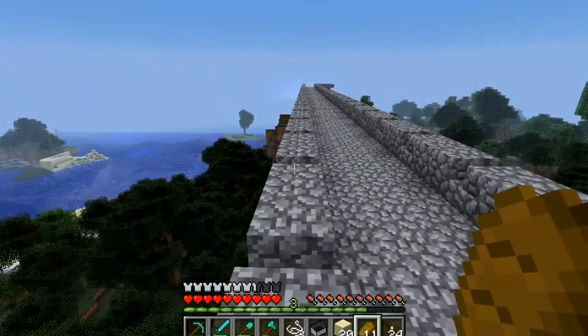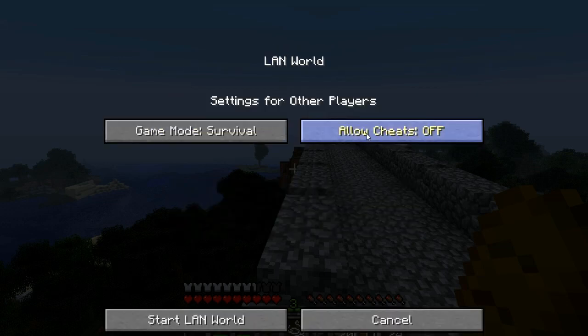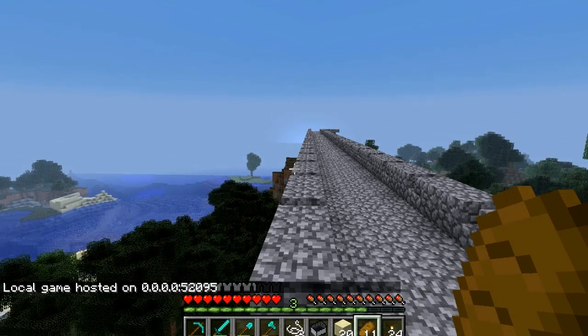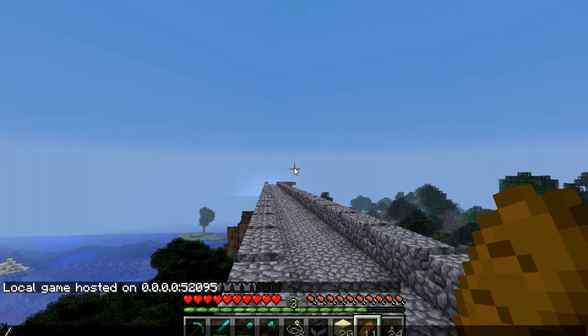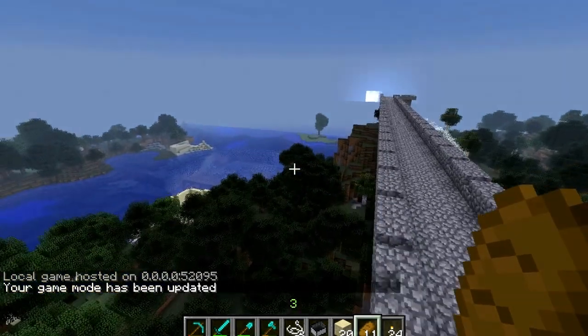What we need to do now to get around in this place is — bear with me — Open to LAN, allow cheats on, start LAN world. Slash game mode one. There we go — now we can fly.